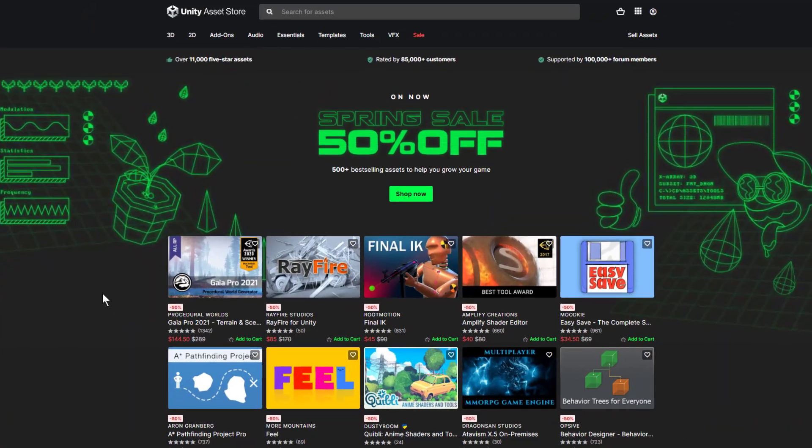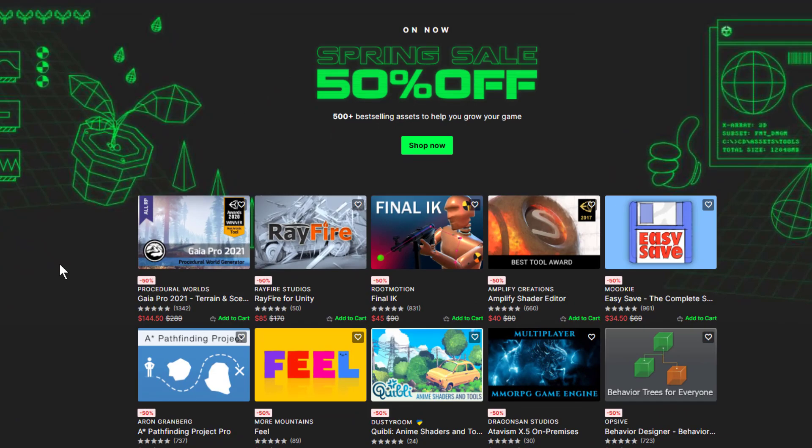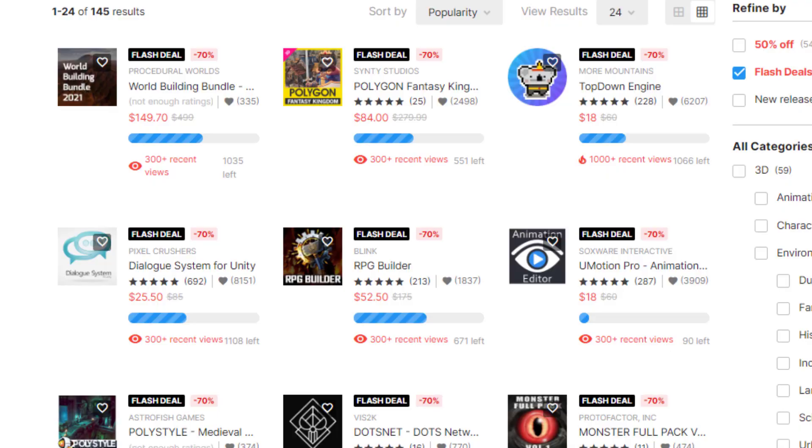I want to wrap this up by saying if you've had experience publishing on the Asset Store, drop a comment below and let me know how that went — I'm curious if it's been as great for everybody else as it has been for me. Also, just a reminder that if you are building a game and need assets, the Unity Spring Sale is still active with 50% off a whole bunch of awesome assets and 80% off quite a few of them as well. Use the code WELCOME2022 if you haven't bought anything from the Asset Store before, and that'll give you an extra 25% off.